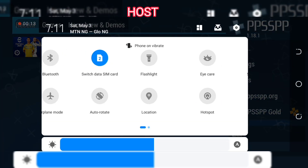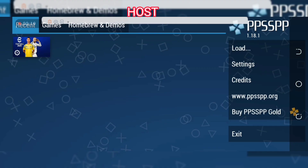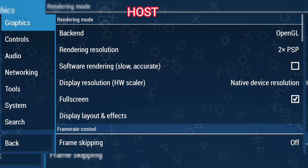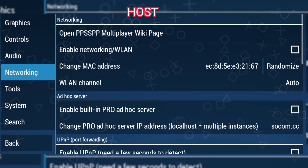First things first, you have to connect your hotspot with WiFi. The host is the one who owns the hotspot, and the person that wants to join will own the WiFi. This is the setting for the host — the person who owns the hotspot — just go to Networking and enable Networking.